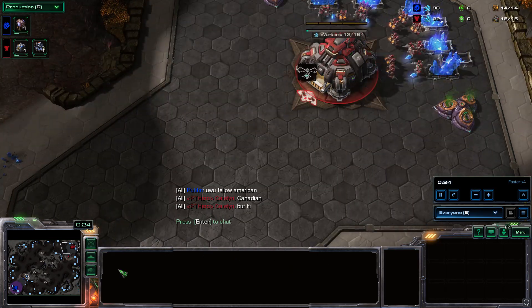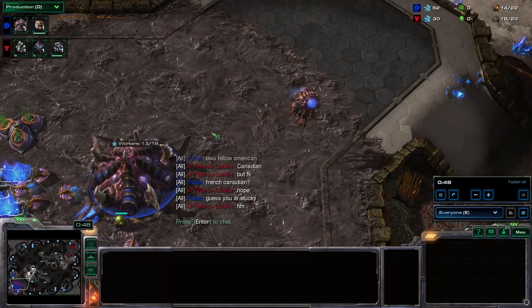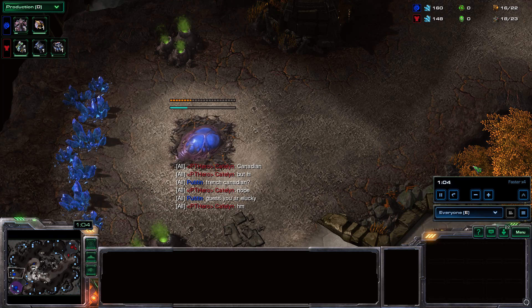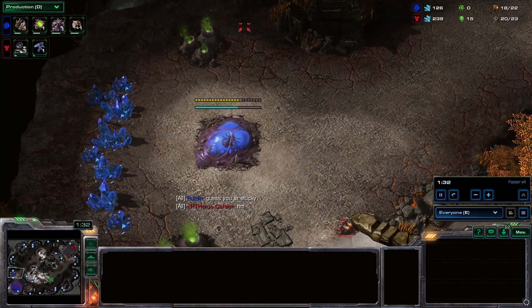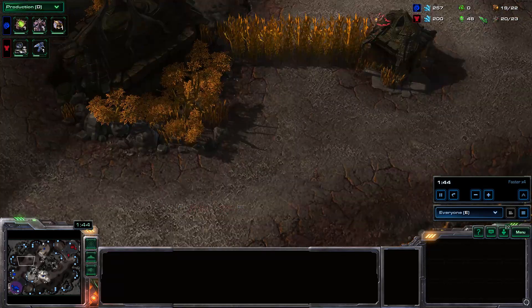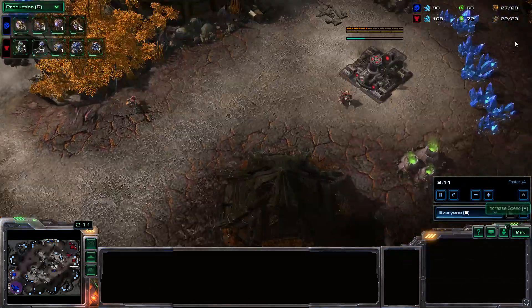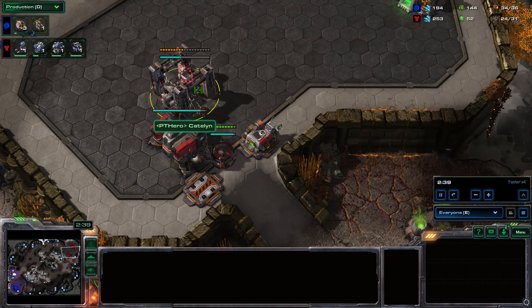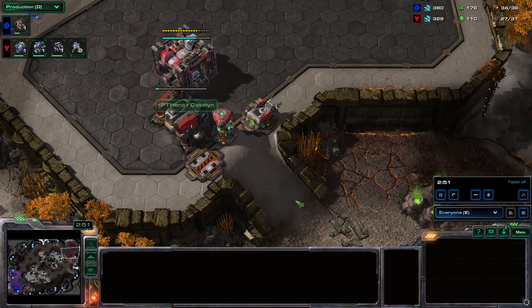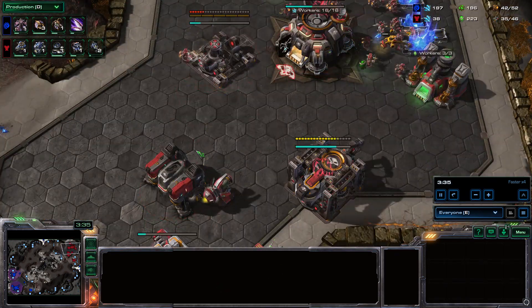I am spawning in the top right and he is bottom left. I don't know what happened in the conversation, but I usually don't type. So we have a TvZ on a new map — I think this is Dynasty. I just play a normal 1-1-1 build. Actually, I play the triple CC build here.